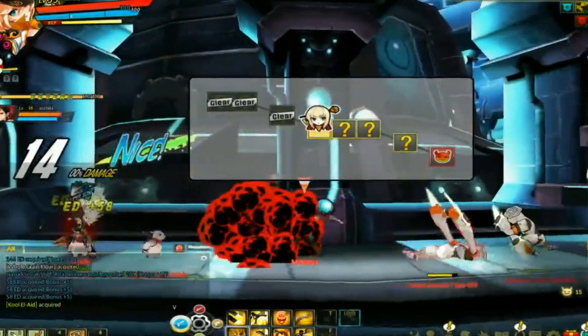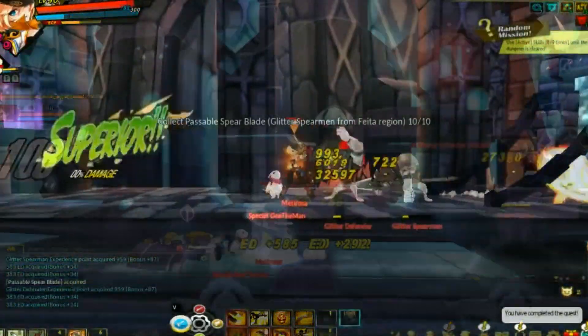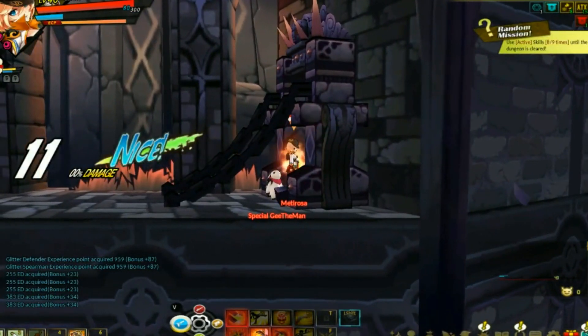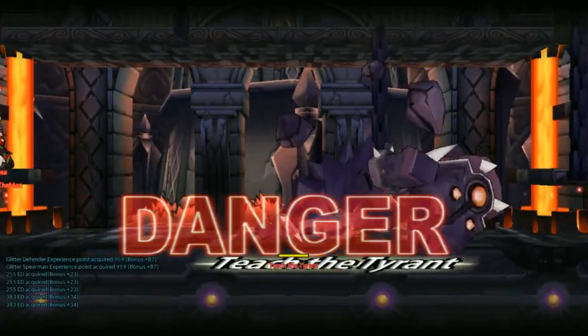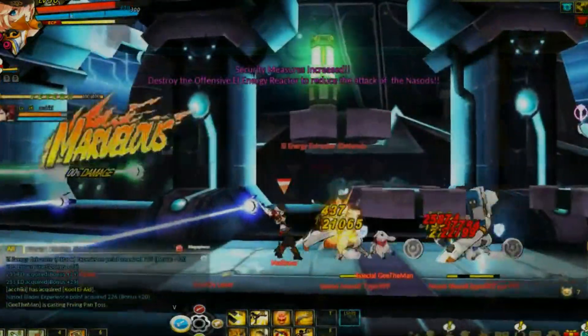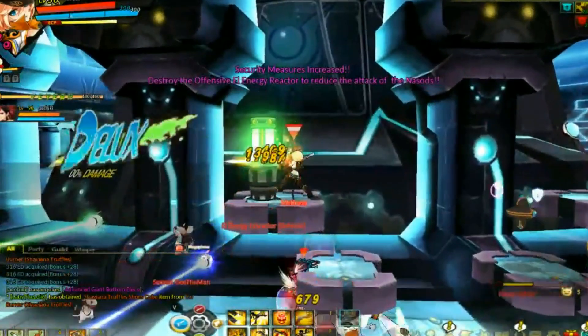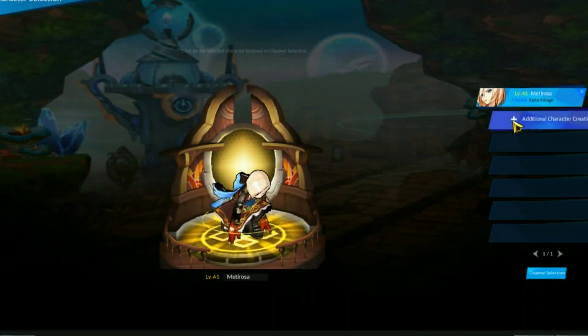As the game goes on, you start to get mini-objectives mid-mission — examples being to clear the mission in a certain amount of time, or do a specific amount of damage to the boss. Achieving these goals nets you extra rewards on top of the normal dungeon rewards, and this helps make replaying dungeons for quests way more appealing. I honestly found myself blinking and it was 3am while getting my Rose up to level.